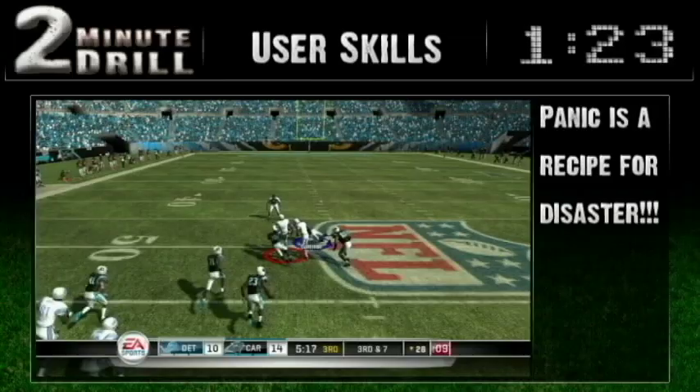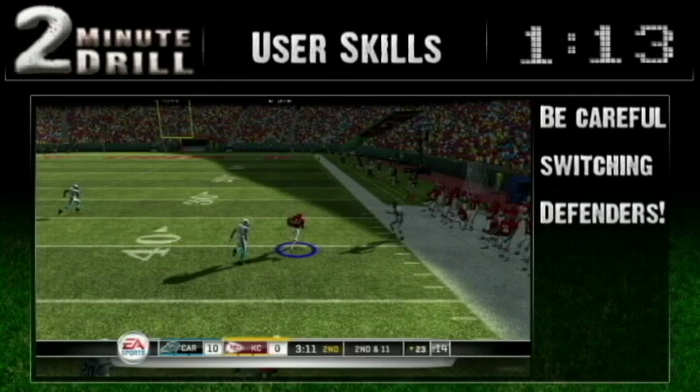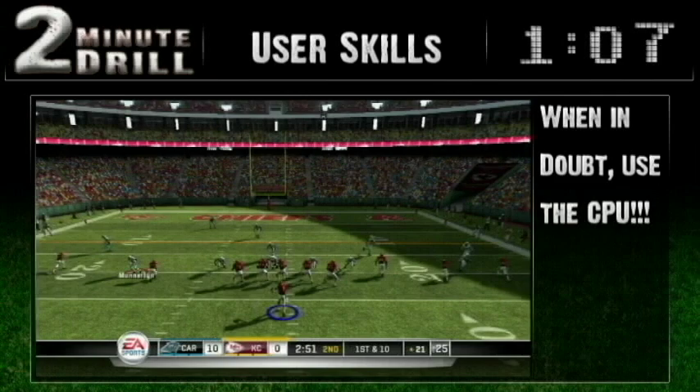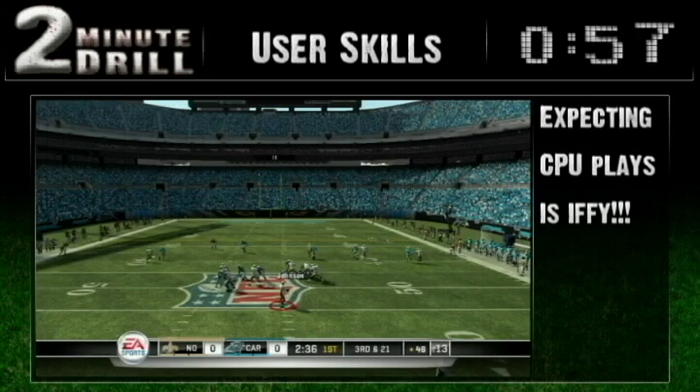Sometimes a phantom hit stick leaves you still with the opportunity to make the tackle. But will bad habits you've developed get in the way? Players should be wary about switching with the ball in the air — a mistimed switch can give up a lot of yards. The alternative is to rely on the computer to make plays, but the computer doesn't take advantage of opportunities the same way a human would.